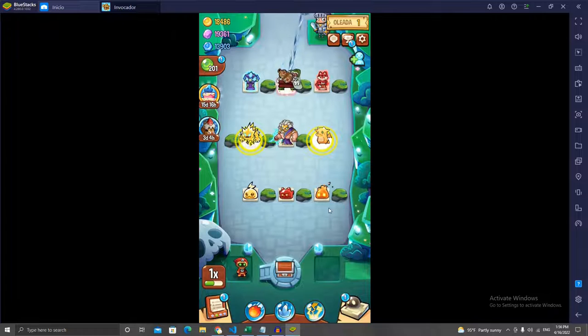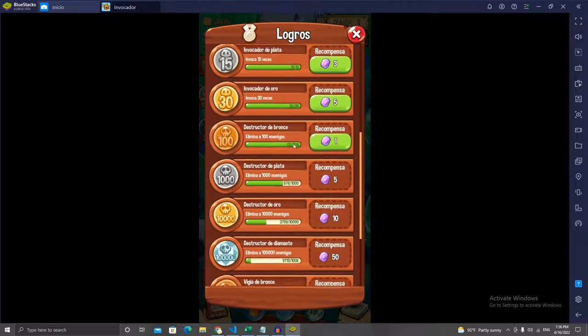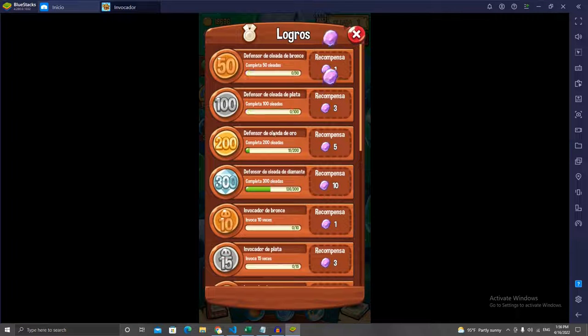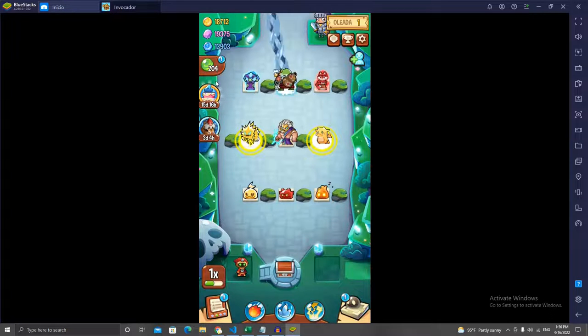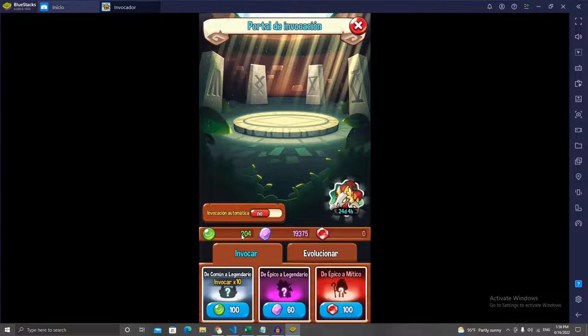This is the user interface and we're going to look at different things. Over here, we have this achievements section where we get gems for doing different stuff — the same as in any other game. Completing a certain amount of waves, killing a certain amount of enemies, summoning a certain amount of times, etc. We also have this summoning tab right here.